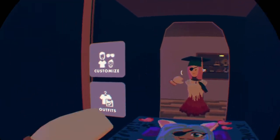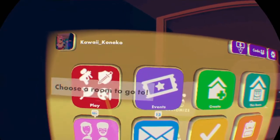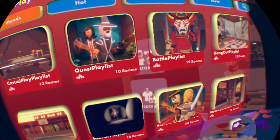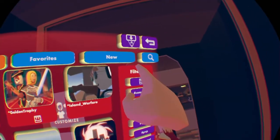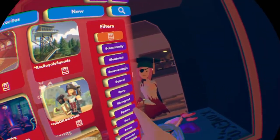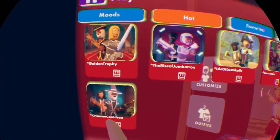The first thing you want to do is open your watch, click the play button, click the hot tab, click the Rec Room symbol filter, make sure to click the quest filter, and you want to find Crimson Cauldron.